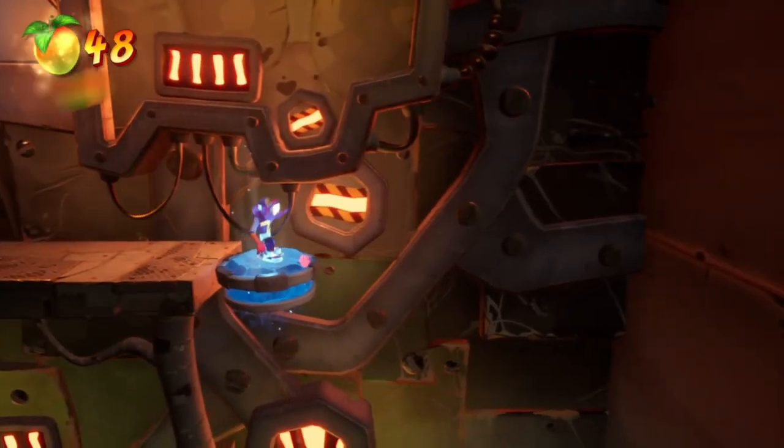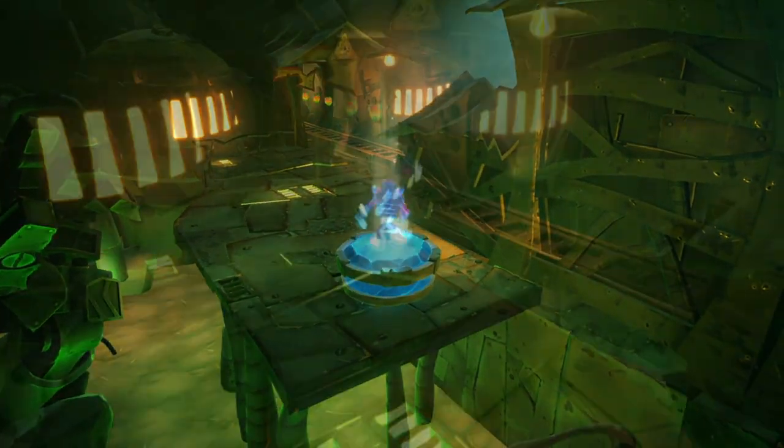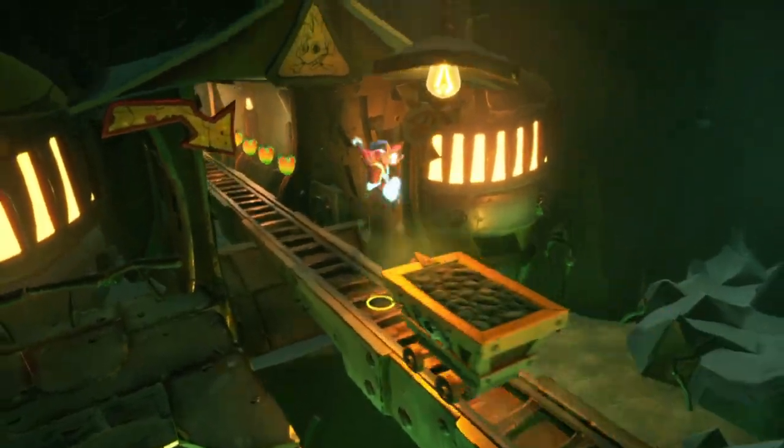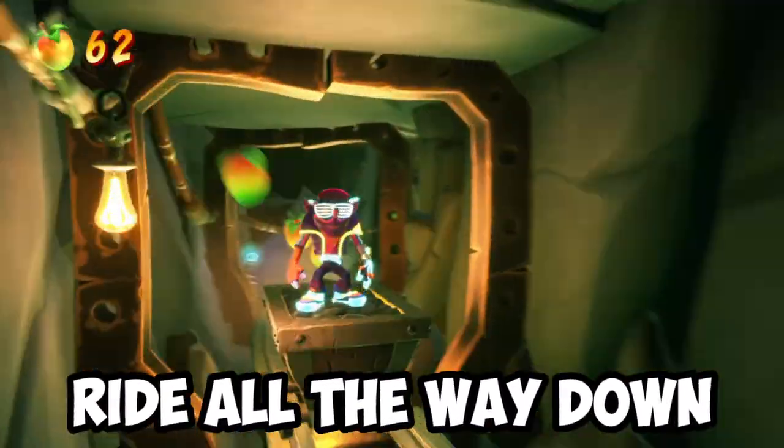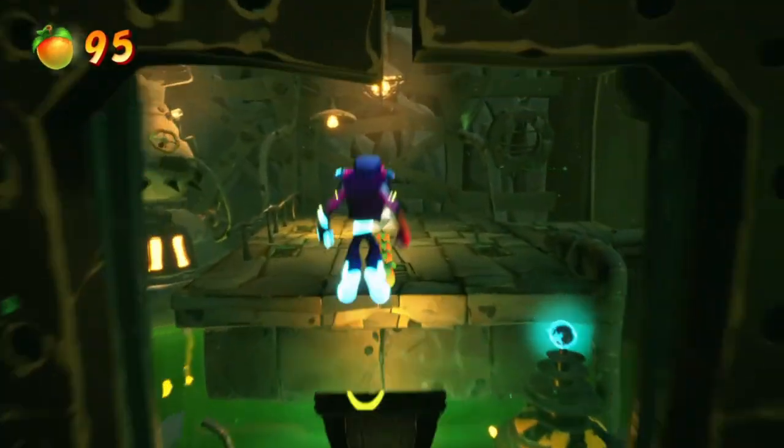The rest of the secret gem path is pretty straightforward and easy, as the blue gem is the easiest one of them all. All you need to do is stand on a cart and think about what the hell you've just been through. Just remember to jump off at the very end of all those walls.